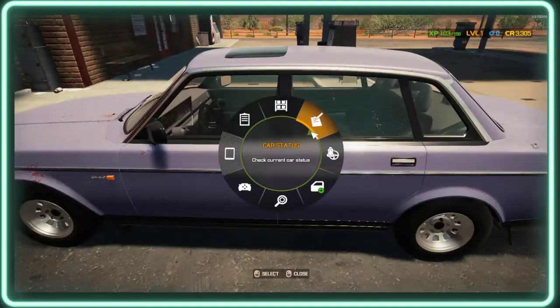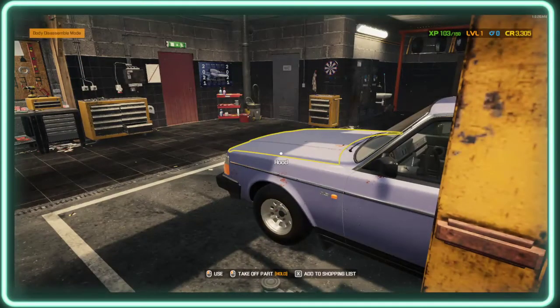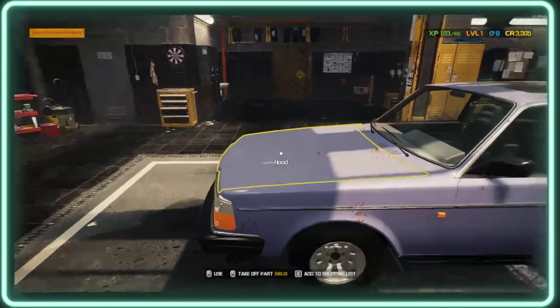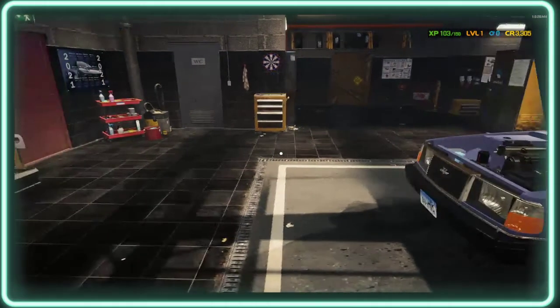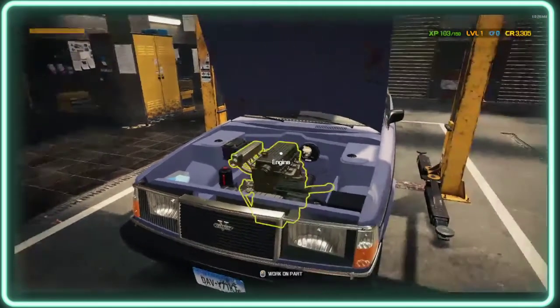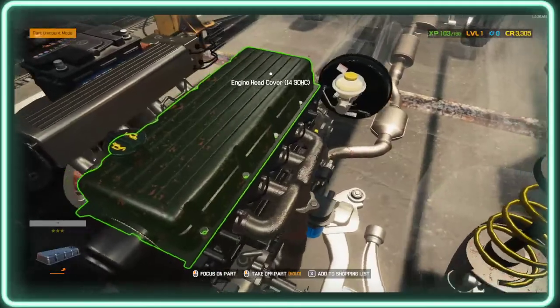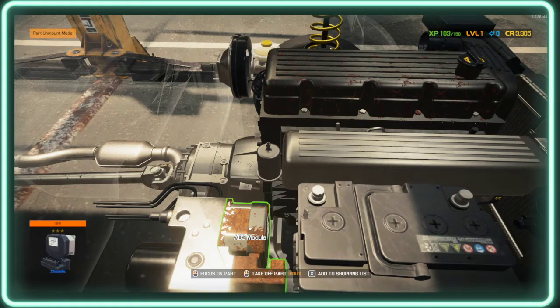Right, let's get going. First of all, I've bought all the parts we need to do this car I think. Let's see what we've got to do — let's just get a better view for you guys. There you go, that's what we need to change. We need to change the brakes and that.